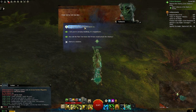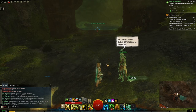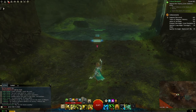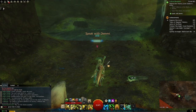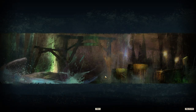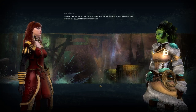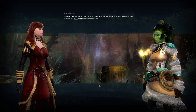Alright, what's up Tyron? 'The Chantry's greatest defense is in secrecy — without that protection, all may be lost.' Why are the alarms sounding? 'Light Bringer, thank the Six you're here! I was out on the beach and I heard alarms — something terrible must be happening.' 'The Pale Tree warned us that Zaitan's forces would attack the Order. It seems the Risen got here first and triggered the Chantry's defenses.'